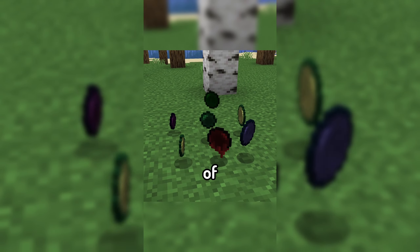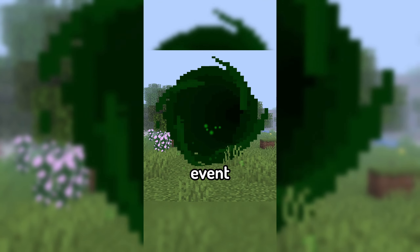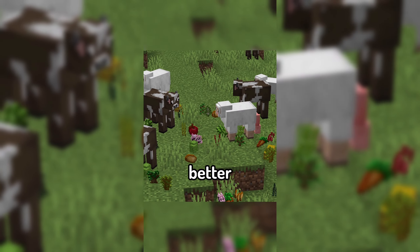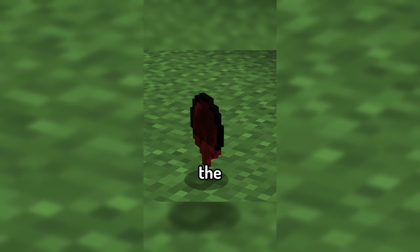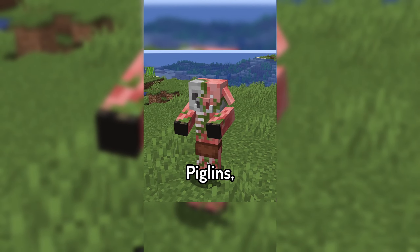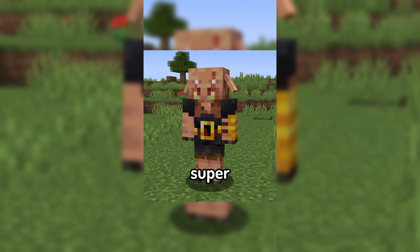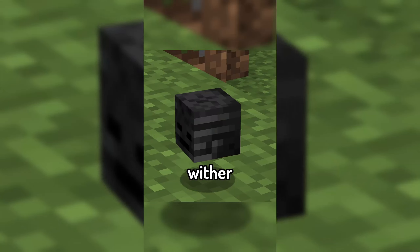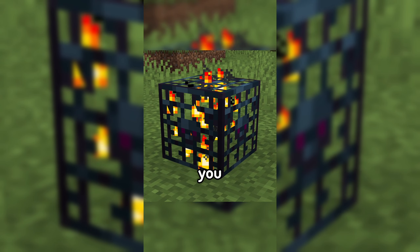The mod introduces a handful of new items called Gate Pearls, each triggering a new waved event that summons tons of mobs of differing difficulties, with each new wave coming with better and better loot. The most challenging of these is the Gateway of the Hellish Fortress, a nether fortress themed gateway that summons zombified piglins, wither skeletons, blazes, and a final boss being a super buffed piglin brute, with the rewards including things like tons of gold, wither skeleton skulls, and even a wither skeleton spawner for you to use.